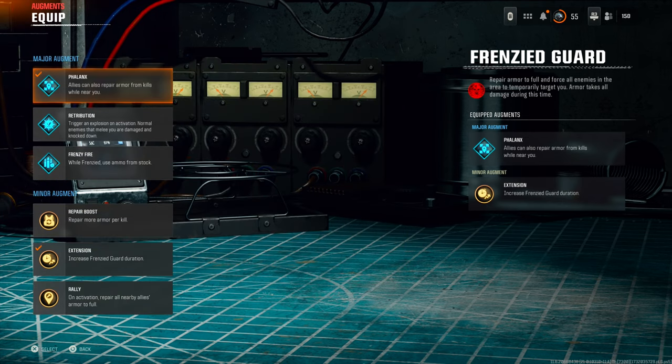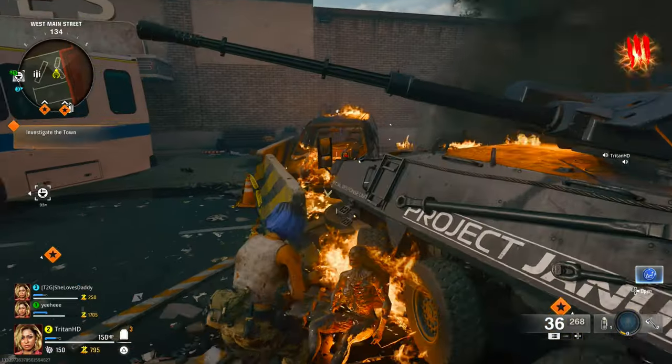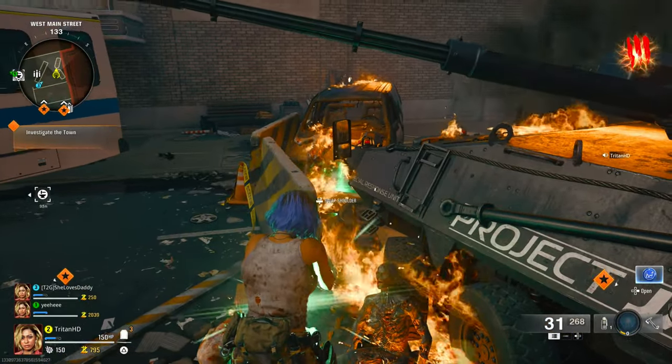For the people setting you up, they're going to need phalanx and also extension — that's going to allow them a longer period of time to actually do this for you. So what you want to do is jump into the game, come over to the back of the bus, and then shoot that power.